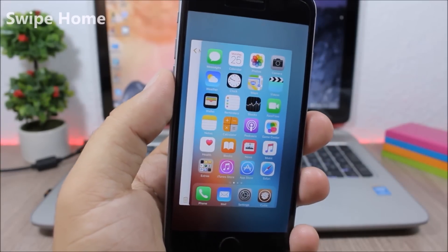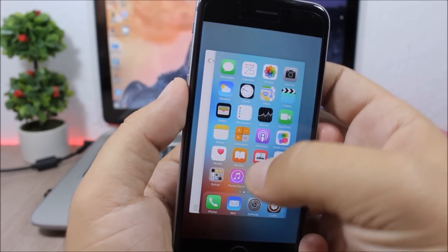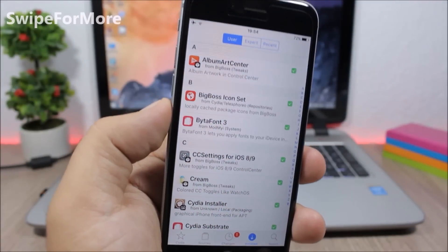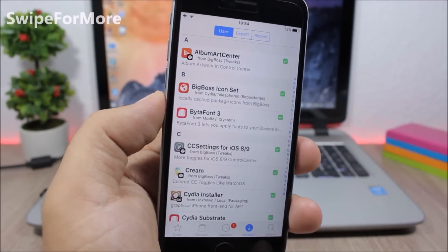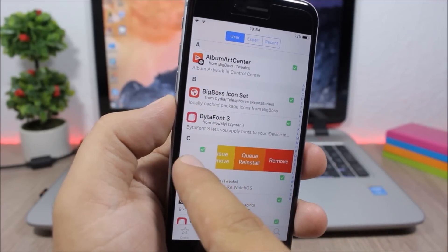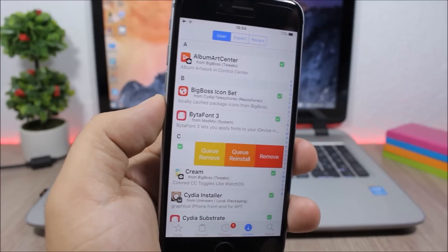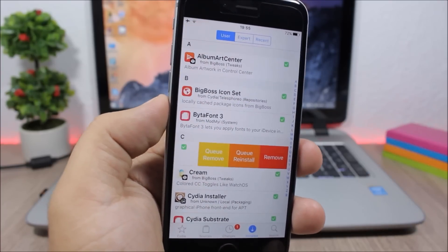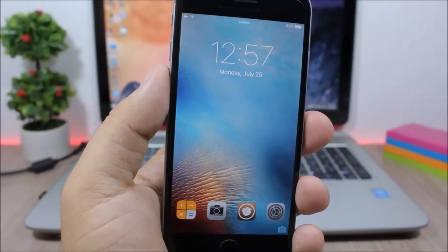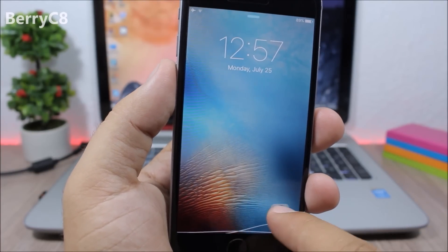Swipe Home: this tweak allows you to easily close all the background running apps simply by swiping up the home card on the app switcher. Swipe for More: this tweak allows you to easily remove or install tweaks on Cydia. All you have to do is swipe on a tweak and you can quickly remove it, or install tweaks faster.